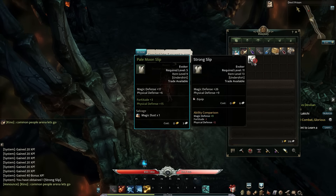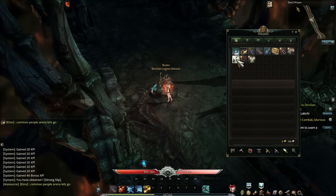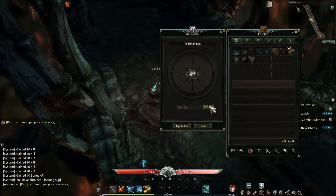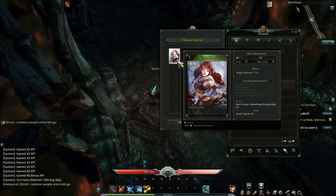We're actually getting some items here. I'll put on this magic defense piece, get some gloves going, and there's also a talisman box — which gave me a card that provides magic defense.